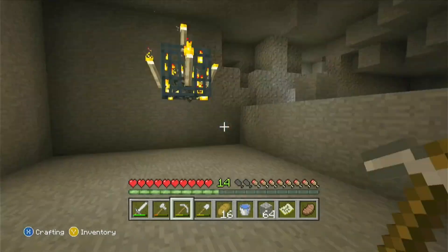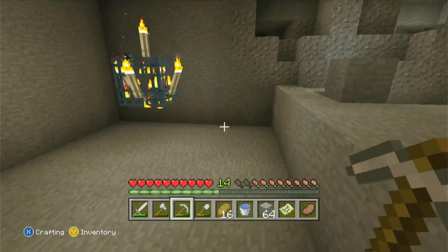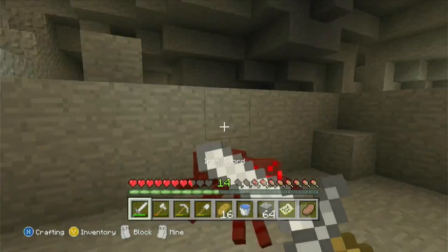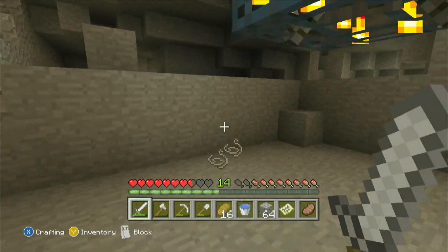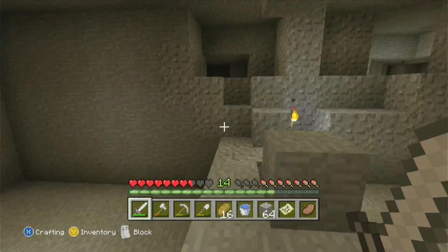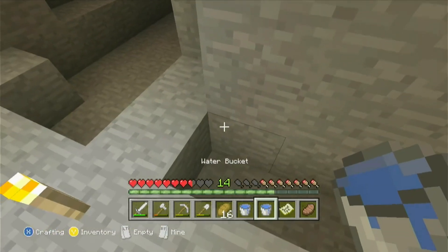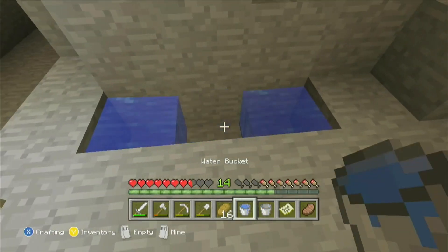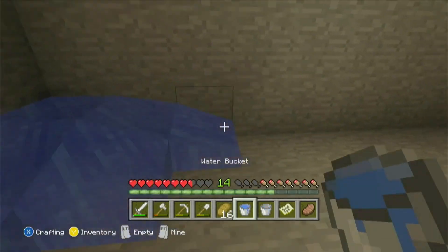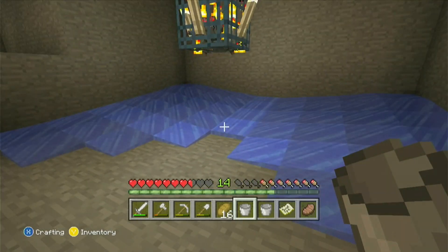I've cleared out the bottom area except for one block so I can easily get in and out. That's about where my knowledge of creating one of these ends for spiders, so I'll consult a YouTube video. I watched a bit of one and apparently it's kind of similar to creating one for other mobs — not actually all that different. At least the water goes in the same spots.